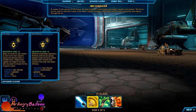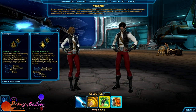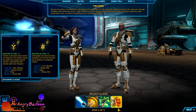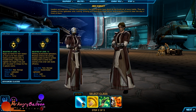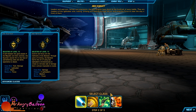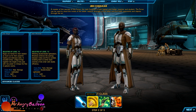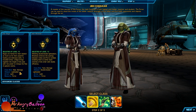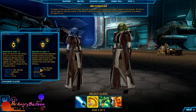So there's Jedi Knight, Jedi Counselor, Smuggler, and Trooper as the base classes. The Trooper is more of a tank, Smuggler is a ranged DPS, Jedi Counselor has a healer option, and Jedi Knight is melee DPS. For advanced classes: Jedi Knight can be a Jedi Guardian (tank) or Jedi Sentinel (melee DPS). Jedi Counselor can be a healer or an assassin-type DPS slash off-tank.